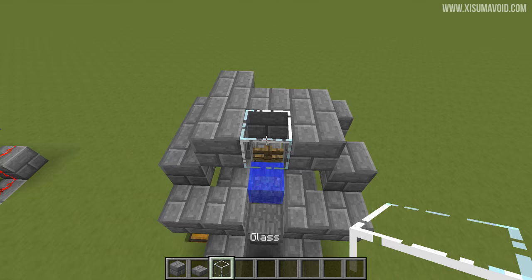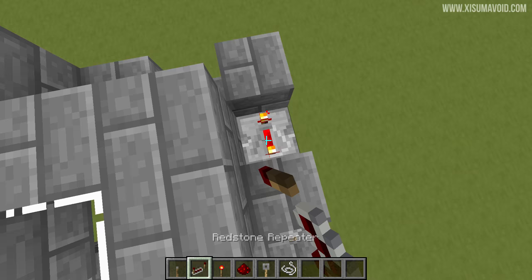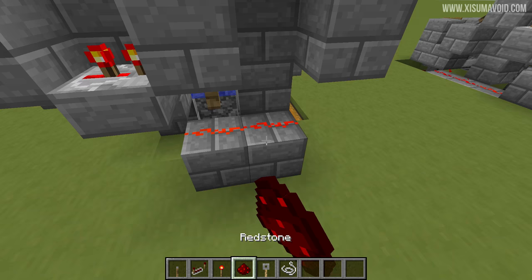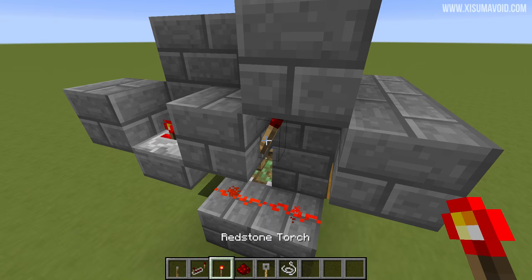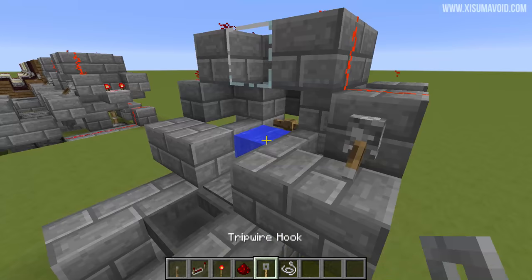All those blocks are correct, which means we can put in the redstone. Start with a lever and power it, then behind it a repeater on four ticks, the next one on two ticks, and then down here place two pieces of redstone dust. Give an update to the piston, then up here put a redstone torch, then a piece of redstone, a repeater on the second setting, and then over here redstone leading all the way back round to this side. Finally, put a tripwire hook on either side and a piece of string in the middle.